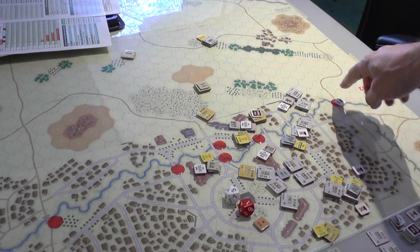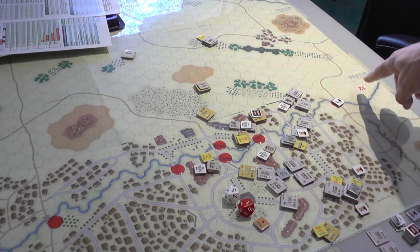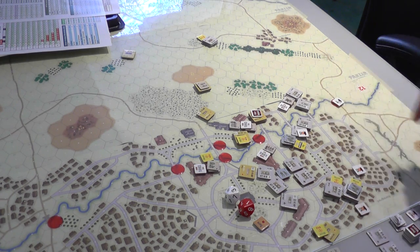I chose to come in this way because I could pick up the first easy VP point. And by using smoke here carefully, we managed to actually get in with only the loss of one tank. So we're deep into it.